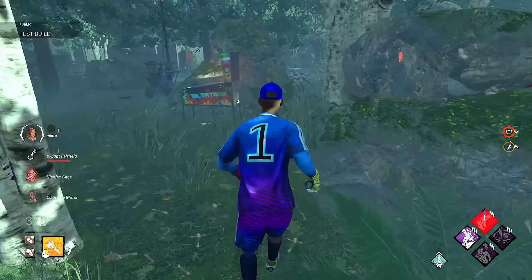This perk on the PTB is miles stronger than it is on live servers right now. All right, here we go. We're on Springwood. Another very nice map — oh, it's an Unknown. Shooting an absolute bomb off the bat. But this is another very good map for delaying that first hit because we have lots of pallets to pre-drop.